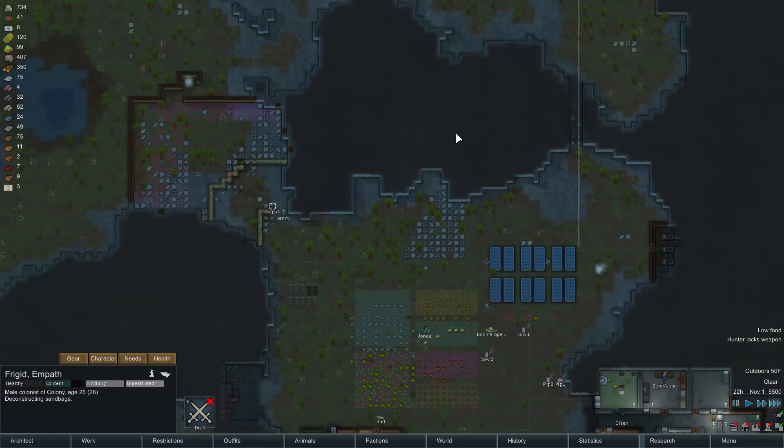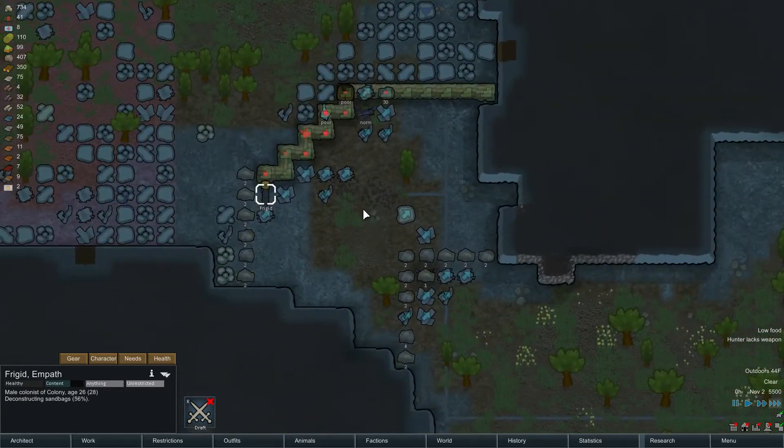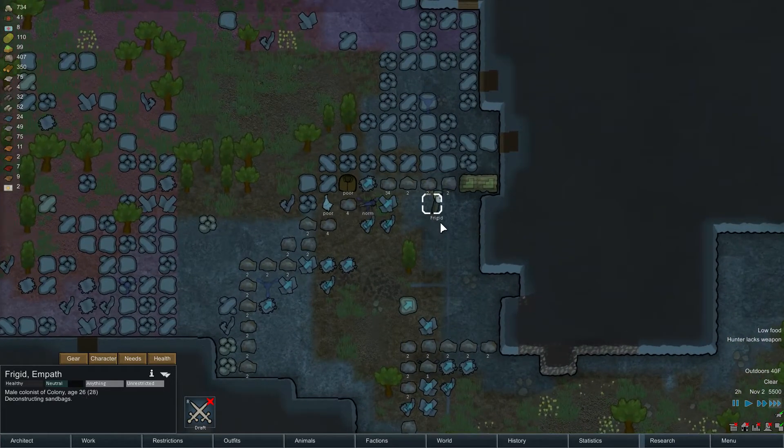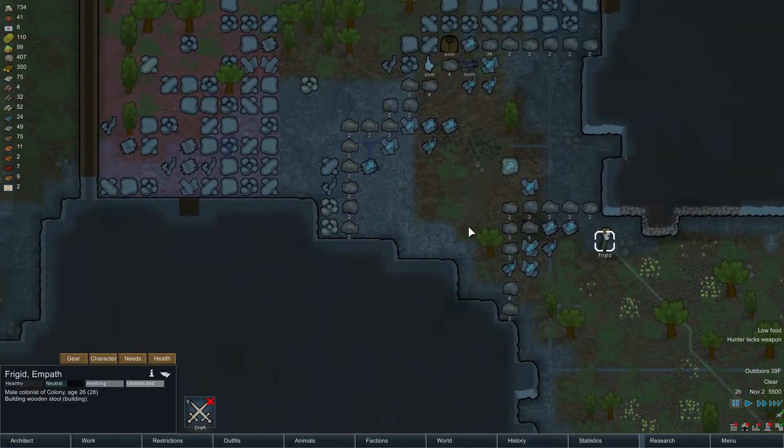He's gonna go deconstruct the sandbags — that'll give us some steel. I didn't realize steel went into the sandbags and they're not that great, to be honest. Maybe with the steel he can actually construct the turrets. Oh, the bodies already got buried, that's good. Building wood stool — cool.